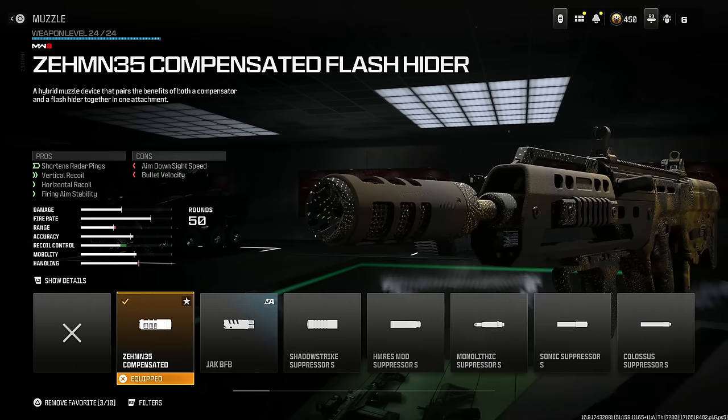We're going to start out with the Ram 9. The first thing you're going to want on this SMG is a Zemmin 35 compensated flash hider. I'm going to make this an absolute insane low recoil speed build — it's basically going to have no recoil. It shortens the radar ping, increases vertical recoil control along with horizontal recoil and firing aim stability. You do lose some bullet velocity and aim down sight speed, but that's the least of your worries. This thing absolutely melts from close range.